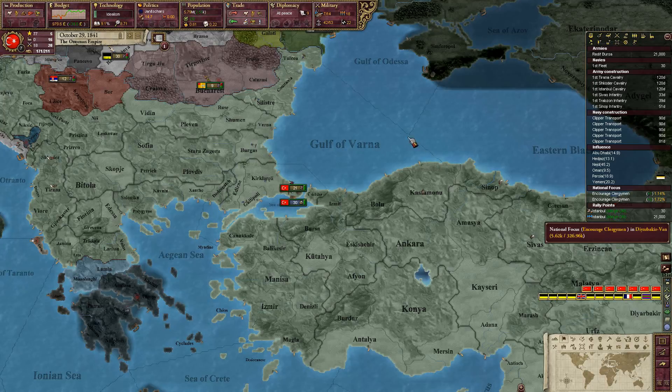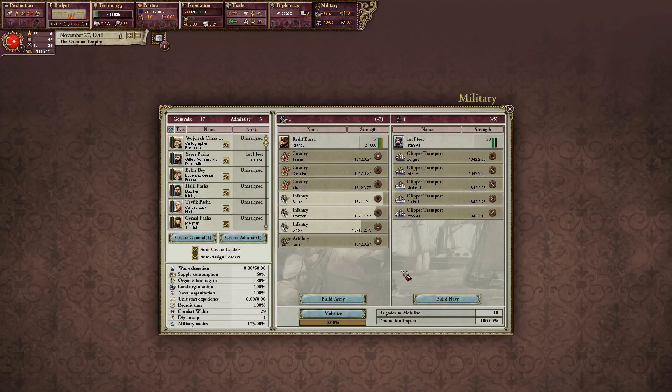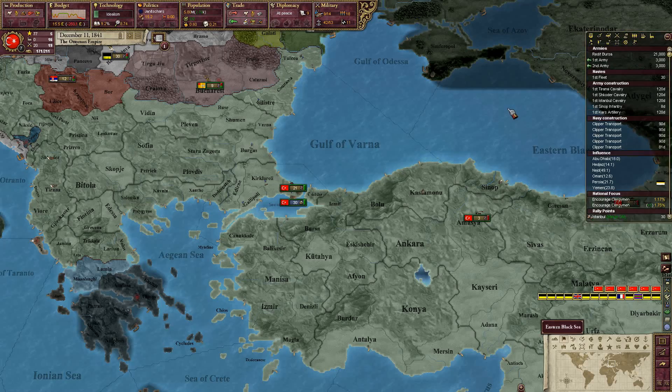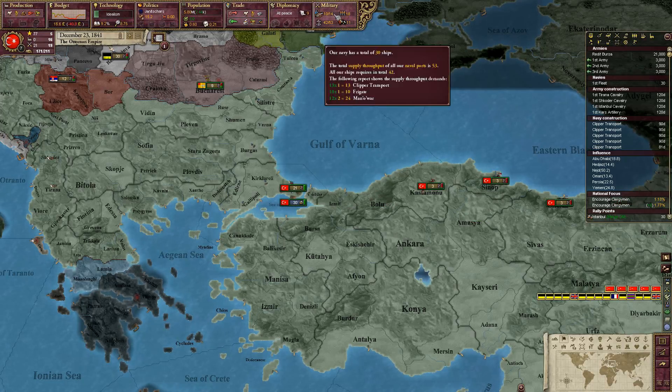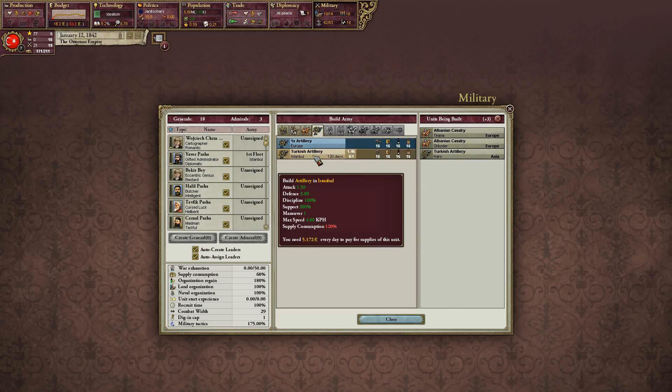Courage clergyman. At peace. Consciousness. Militancy. We need to decrease militancy, even though that's only going to be in one area. I'll have that artillery.